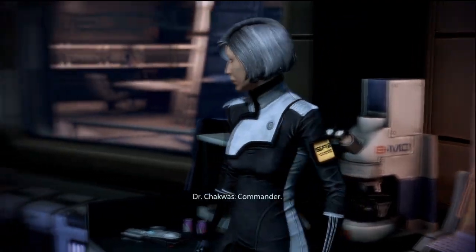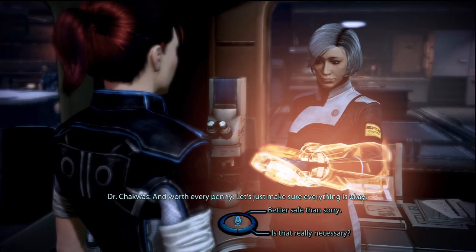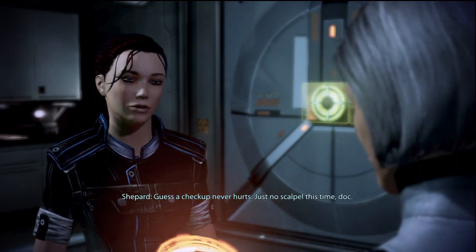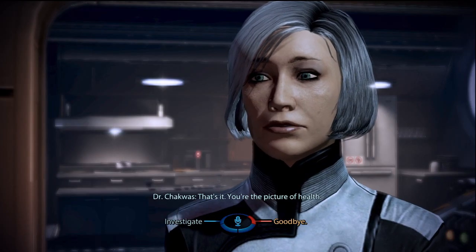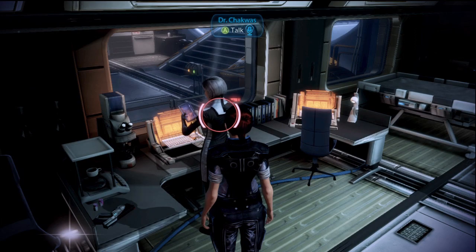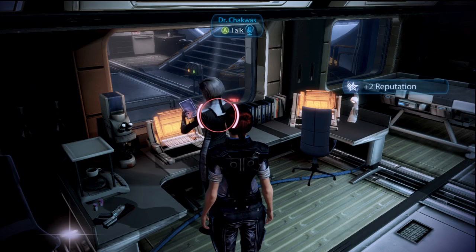On the other side of the room, speak with your doctor. The dialogue will be different depending on which doctor you recruited, as well as whether you imported your game or started a brand new playthrough. Take the time to go through the other dialogue, especially with Chakwas if you shared a drink with her before. Talking to either doctor gains you two reputation points.